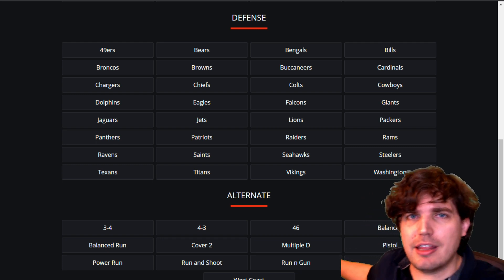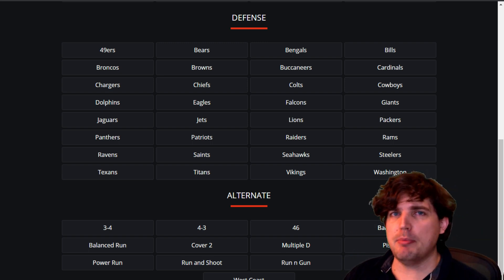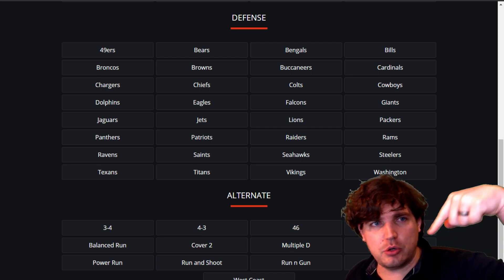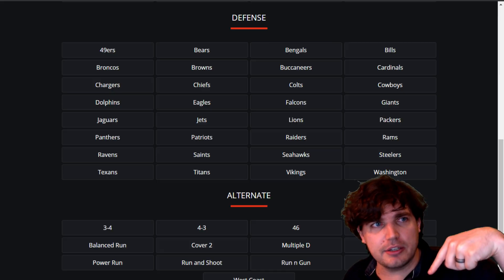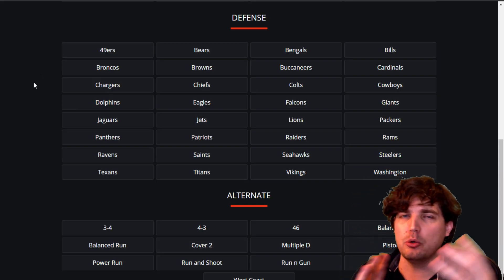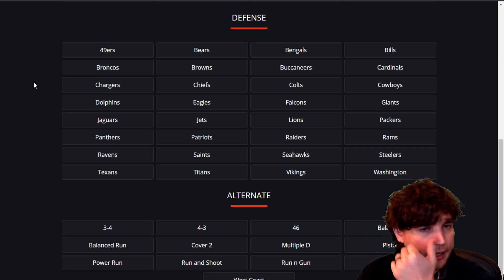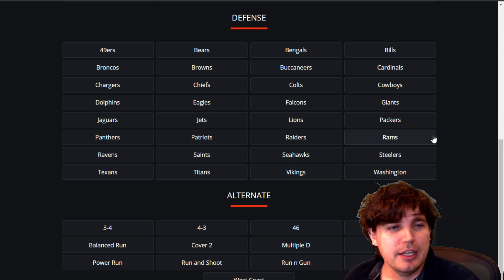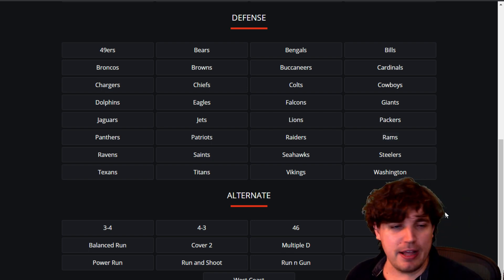Hey, GoodVox here. Hopefully you saw my video yesterday on the best five offensive playbooks. Today I'm going to go through the best five defensive playbooks to start Madden 21. I'm going to show off Huddle.gg, linked in the description. Madden School has their playbook tool out too, also linked. I prefer Huddle.gg a little bit better because it shows you the inner workings of what play is connected to different playbooks, which I find slightly more usable. But either one is fine — both did a good job. Anyways, this isn't an advertisement. Let's start at the bottom on defense.